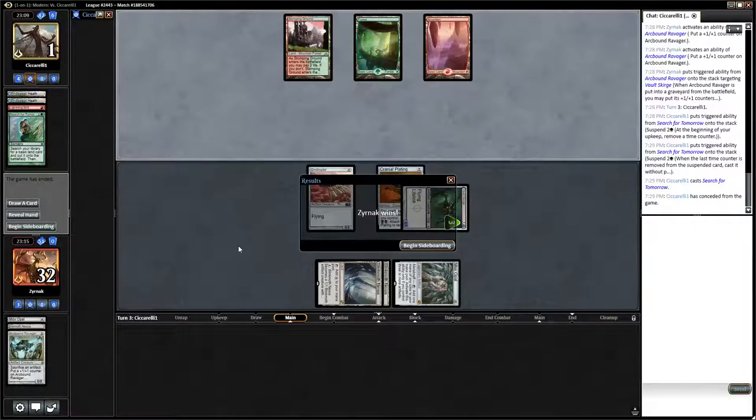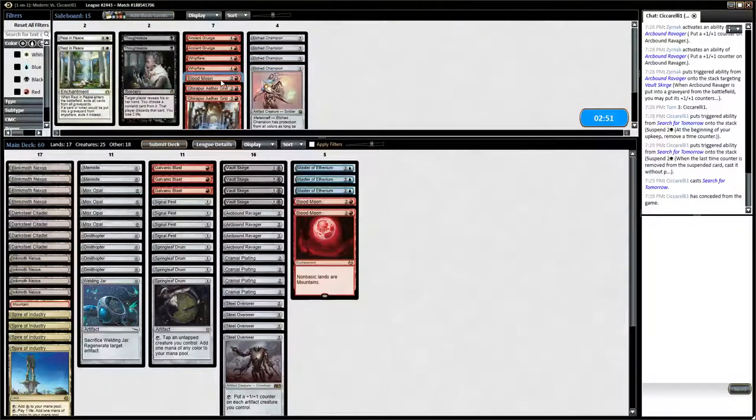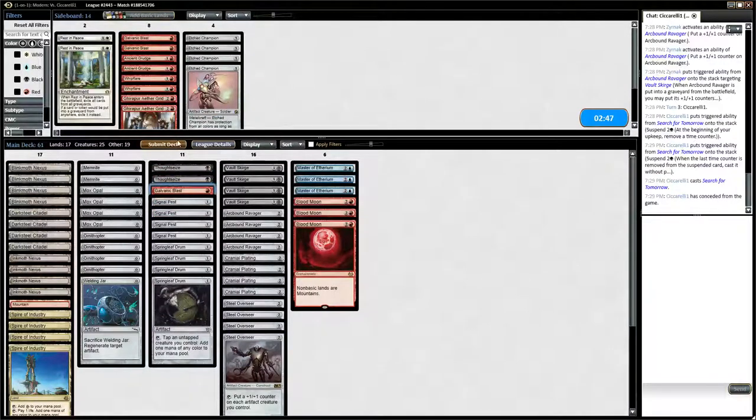Game 2. Edge Champion does not race well. Blood Moon is amazing. Thoughtseize is great. And Galvanic Blast is just a glorified Lava Spike.